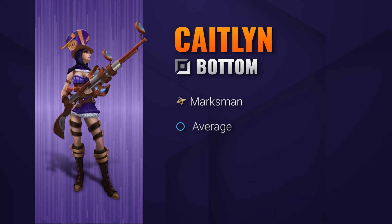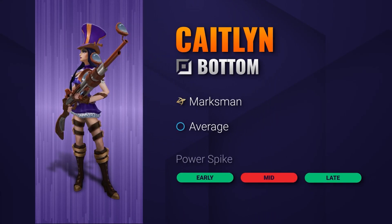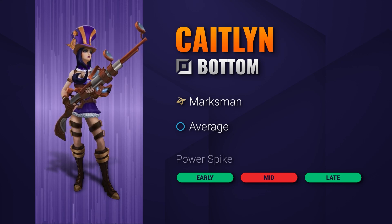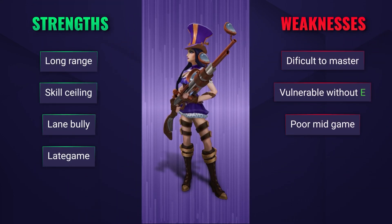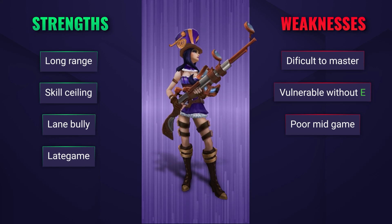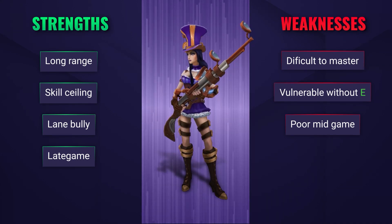Caitlyn is a long-range sniping marksman with a pretty tasty skill ceiling. If you watch some high-elo Caitlyn one-tricks play, you'll know just how crazy this champion's potential is. Caitlyn does have a pretty poor mid-game though, unless she's super far ahead, and is also very vulnerable without her 90-caliber net.